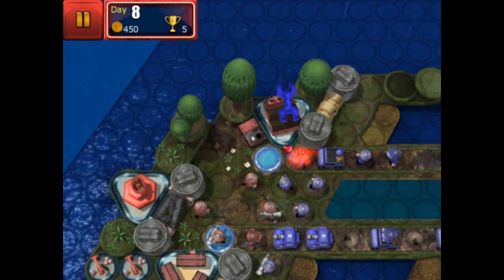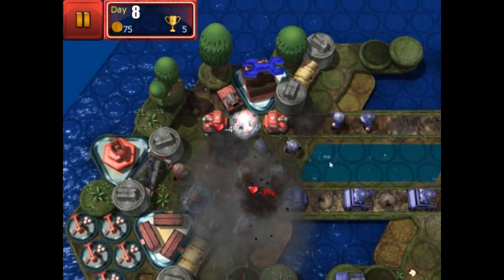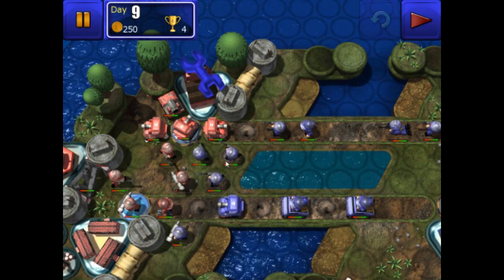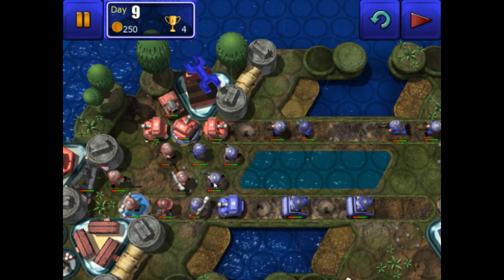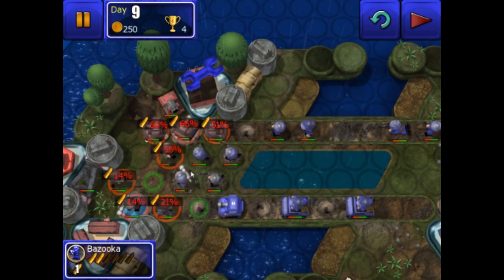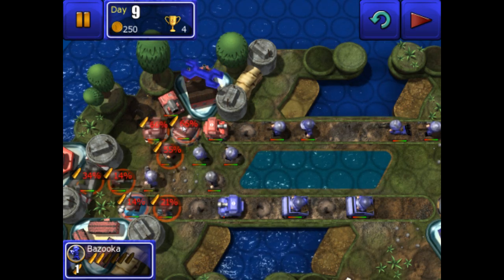The enemy's managed to crank out an artillery piece — that's very dangerous. It looks like the reds have pulled one out of the bag here, so we're going to need a lot more anti-armour than originally anticipated. We've got a bazooka man down here and we're going to have to clear space for him. Let's eliminate this man so our bazooka man can move up. He can't quite reach the artillery piece, which is a real shame, but we'll have a crack at this tank.